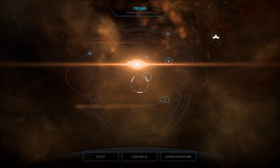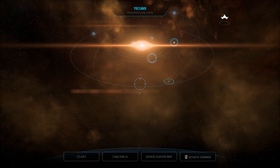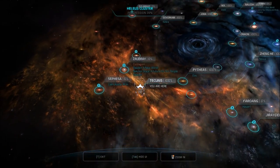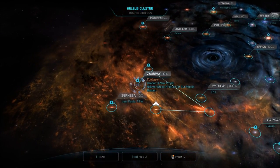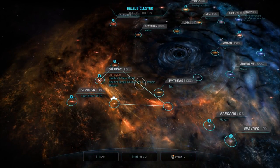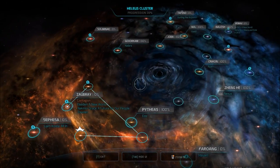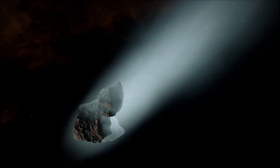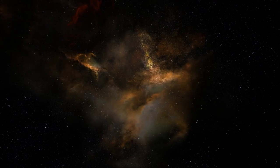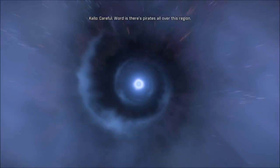Where now? Do we want to leave the system? I'm not going to Aladdin yet. I'm guessing this is Zabray. This is where we want to go. We'll go there. Not landing on Aladdin yet or any of that stuff. Careful. Word is there's pirates all over this region. You'd think we'd run out of people to steal from.